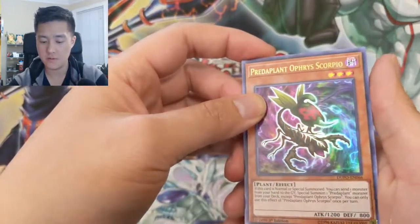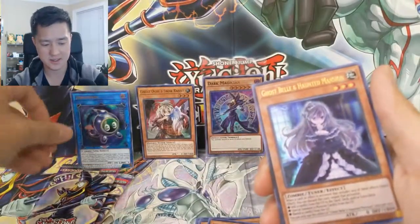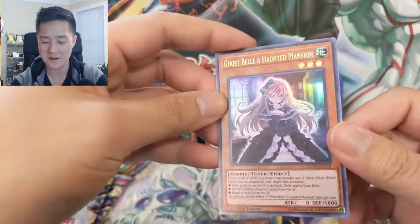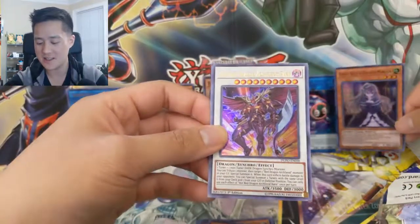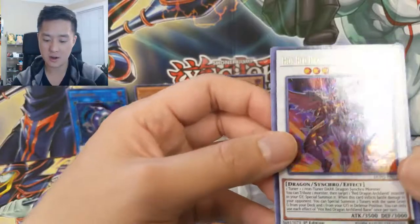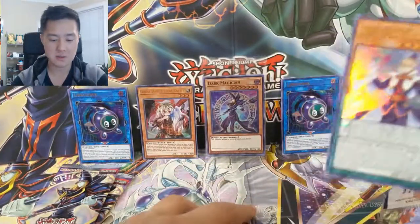Prayerpillar Orifis, Scorpio, another Link Kuriboh. Oh — there we go! Ghost Belle and Haunted Mansion! We are pulling so many of these lately. Very nice hit — that is the hand trap we want to see. And then Hot Red Dragon Archfiend Bane, and another Performapal Smile Swordsman.